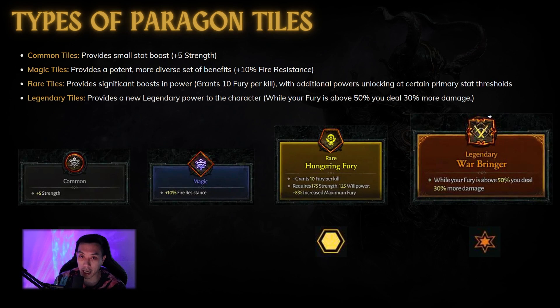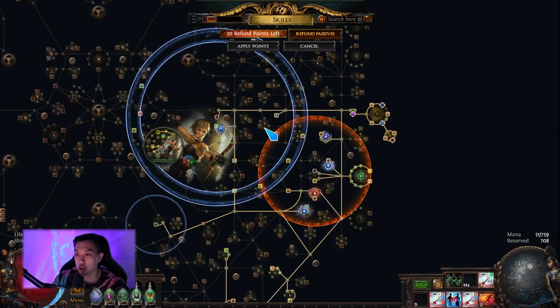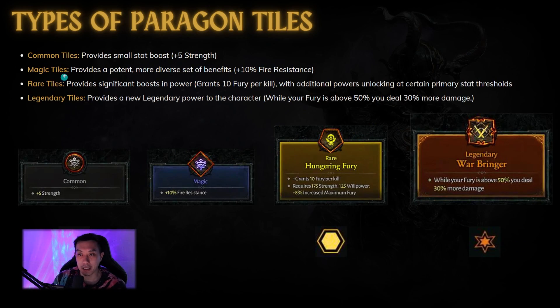So what are the different types of tiles? There are four types. First, the common tiles provide small stat boosts — like plus 5 strength — these are kind of like the Path of Exile travel nodes, like plus 10 dex or plus 10 intelligence. Then there are magic tiles that provide a more diverse set of benefits, like plus 10 fire resistance. And then there are rare tiles that provide significant boosts in power, like grants 10 fury per kill.